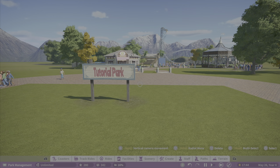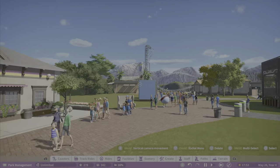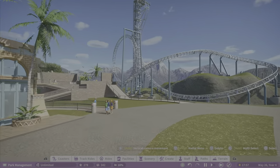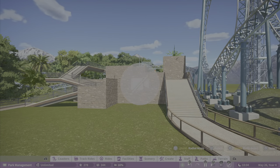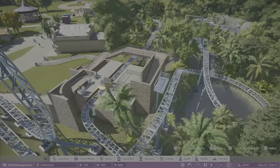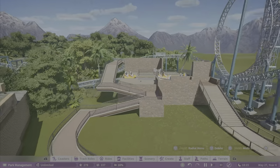Welcome back to the channel and welcome back to Tutorial Park. The last time we were here we actually built that coaster in the background, so now what I want to do with it is build a transfer track. I'm still not finished with it — this is some of the coaster house. I'm not super thrilled with it yet but I'll have to change some things up. I kind of want a little more open and airy for a tropical look.